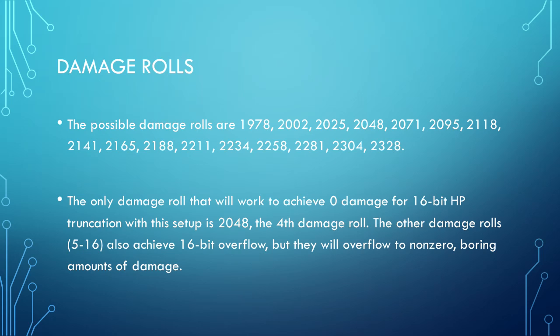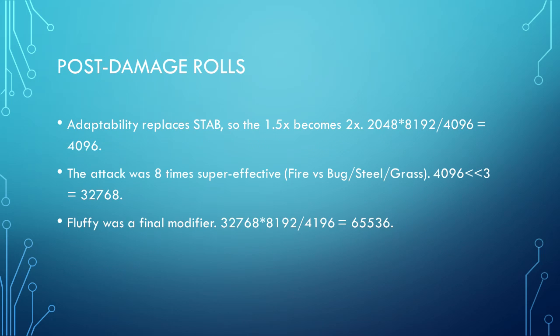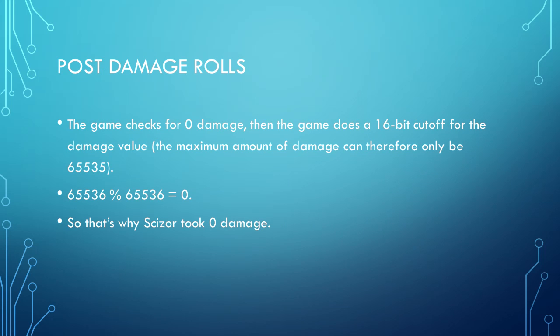In testing for this, it only took me 9 tries to hit it, so I got relatively lucky. After the damage rolls, I need to account for Adaptability, the 8 times super effectiveness, and Fluffy. Although they technically get multiplied separately, it ends up coming out to be exactly 65,536, assuming we hit that damage roll we wanted earlier. The final modifiers are all done, so the game does its normal check to make sure an attack can't deal 0 damage. Except because it didn't place this check at the end of damage calculation, the 16-bit HP truncation check that occurs after it can make the damage 0. So that's why it was 0.